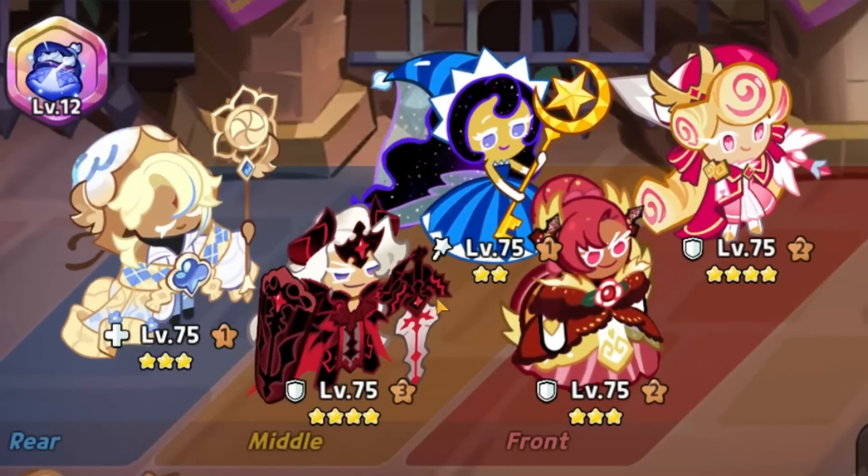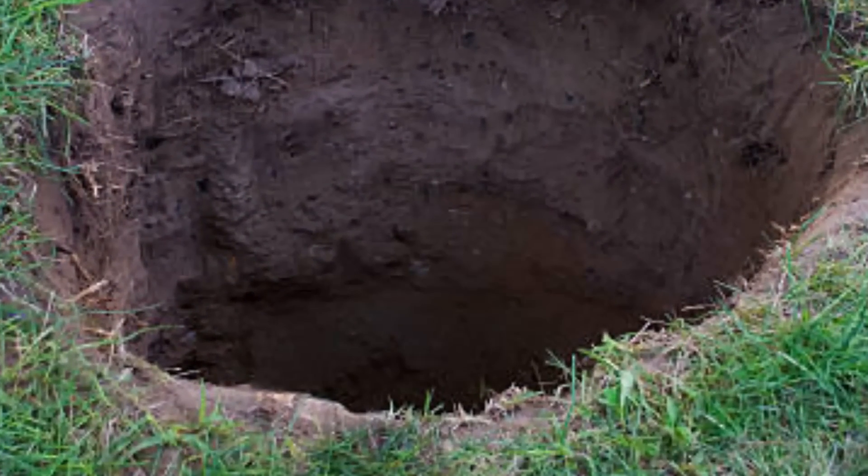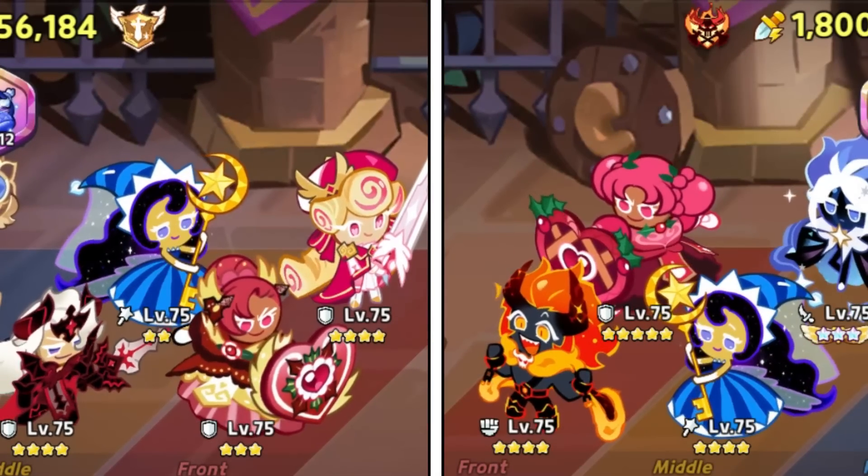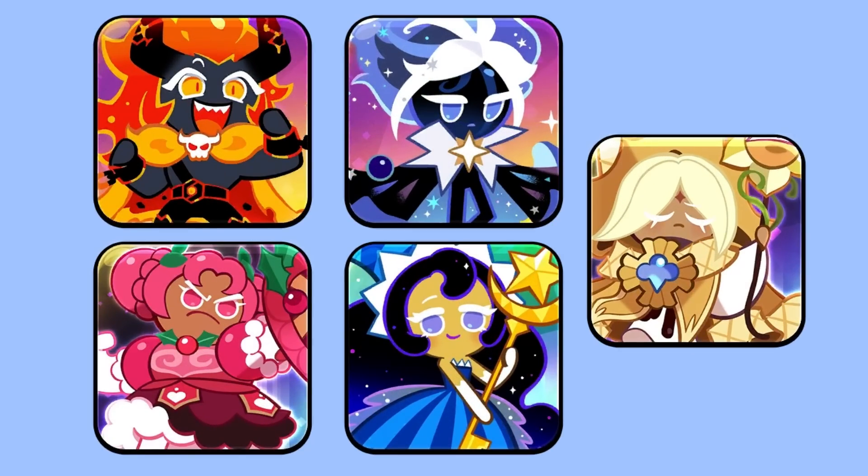However, in order to understand this team, we need to go down a rabbit hole. First off, I want to point out that the only purpose of the speed team is to counter the standard team. The standard team consists of Hollyberry, a secondary tank, Moonlight, Stardust, and a healer.